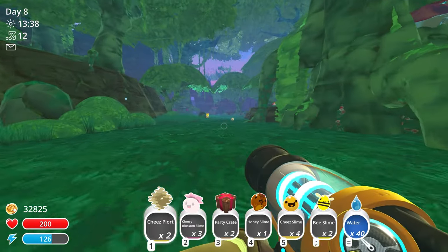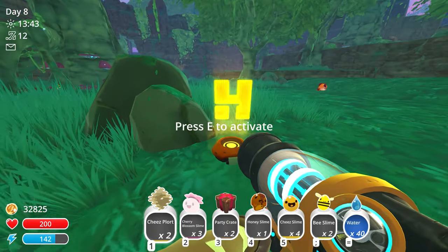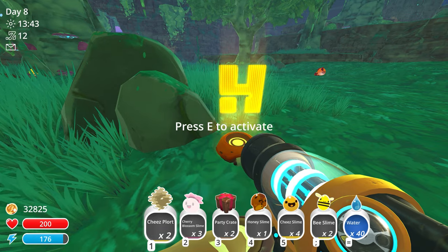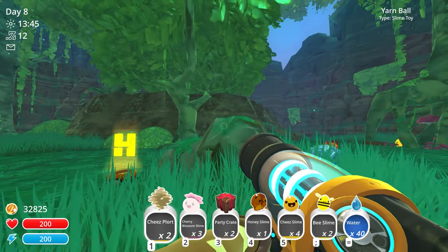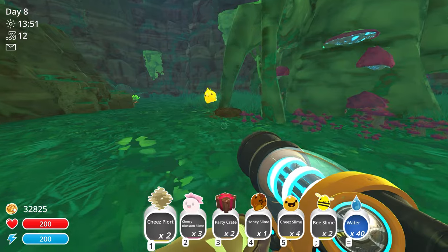There's another Hobson note to read: 'The moss blanket may seem like an ancient jungle, but much of what you see wasn't even around when I first began exploring this land. At this rate it won't be long before this greenery completely overtakes the far far range.' There's a big yarn ball for slimes to play with. Another cheese slime - if the moss blanket keeps spreading toward the dry reef, that just means more honey slimes.